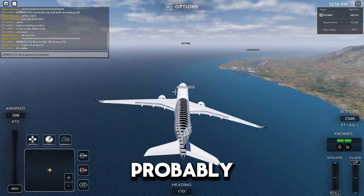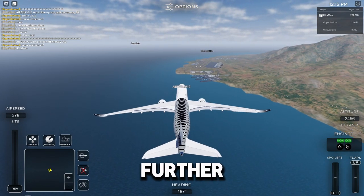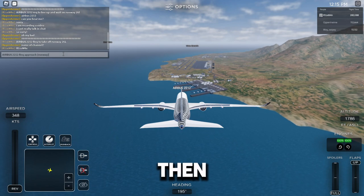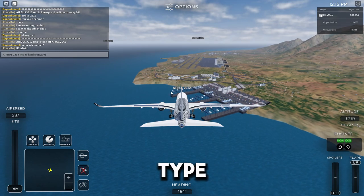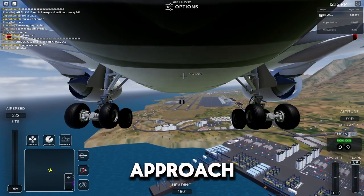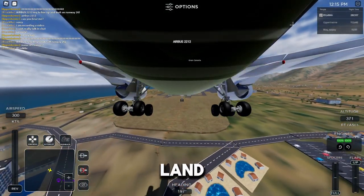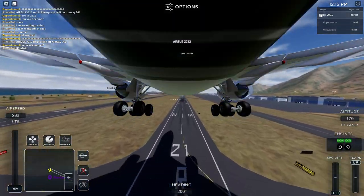When you're a bit further away from the runway on approach, type your call sign and 'requesting approach to runway' - whatever runway it is. Then when you're almost at the runway, type 'requesting to land.' For the approach they'll say 'you have been cleared for approach,' and for landing they'll say 'clear to land.' I'm going to land this plane - hopefully butter - I am too fast though.